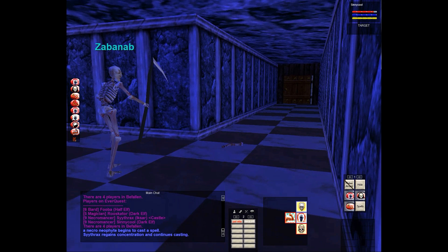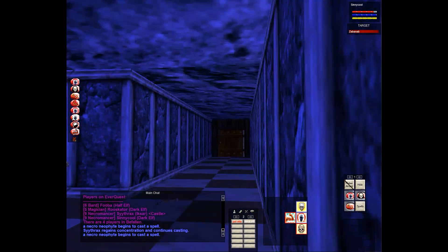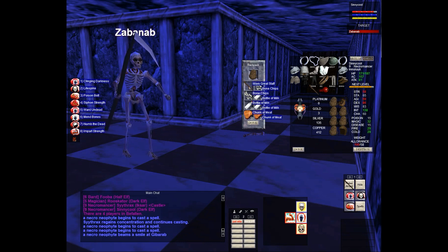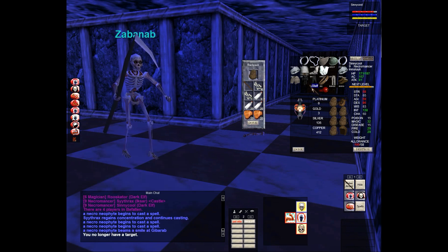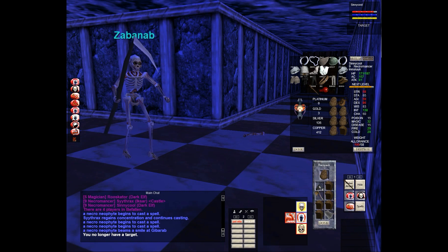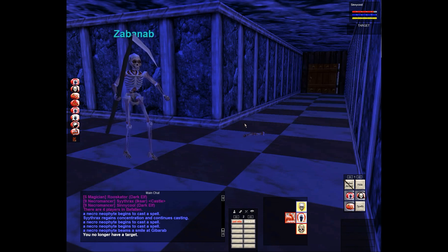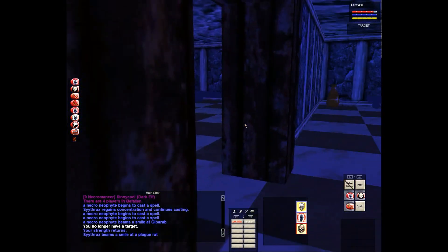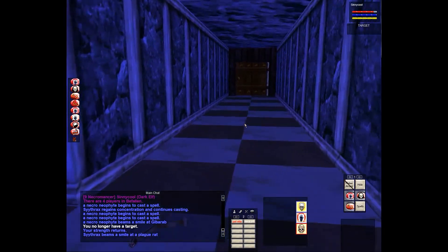My pet would attack that skeleton every time it popped. I learned to keep him there because if I was in the other rooms, somebody could open the door, grab my skeleton, and run away without me knowing. By parking my pet there, as soon as it pops he starts attacking it so nobody can grab it from me. I could shout out to the zone claiming the area, but nobody was really doing that — it was wild west. A couple people opened the door, saw me sitting there, and just closed it and left.